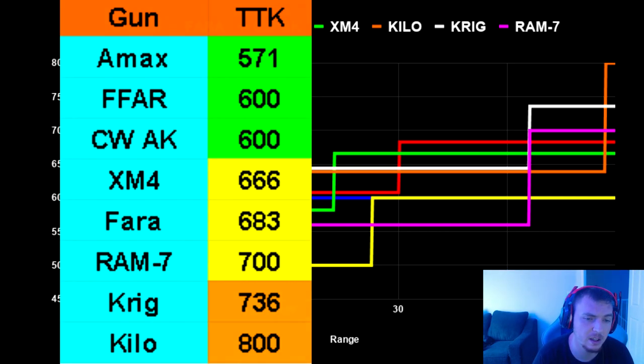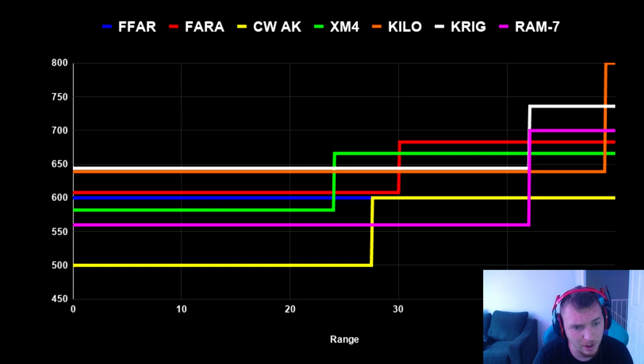The Krig and the Kilo are the two slowest-killing weapons, but as I said they are the most accurate, which is what makes them excellent. The biggest factor with those first couple guns — the AMAX, the AK, and the FAR — is that the AK and the FAR have a lot of vertical recoil, so your ability to actually hit shots above 50 meters is probably not practical. These are more of a mid-range weapon. The AMAX is still practical, but the AK and FAR have excellent time to kill — the recoil just makes it hard to hit shots, which is why they're not ideal for long range.